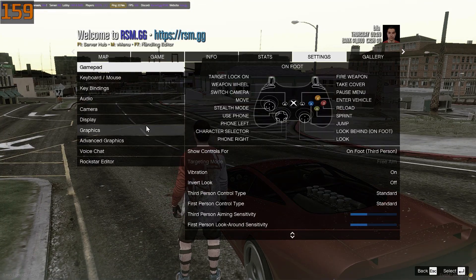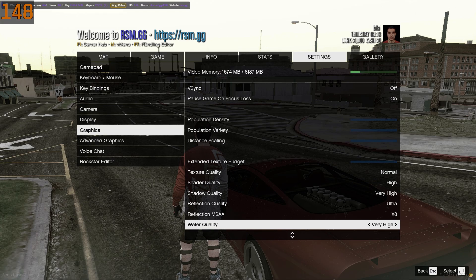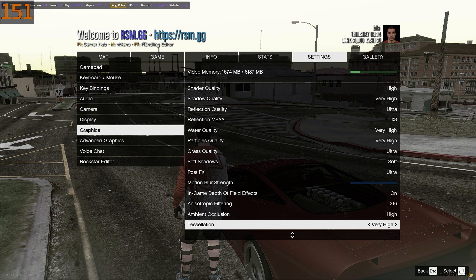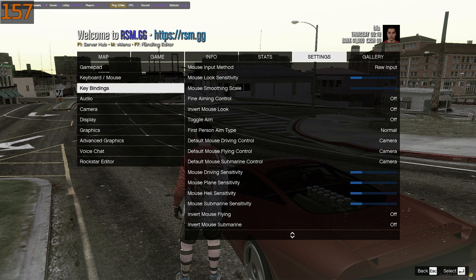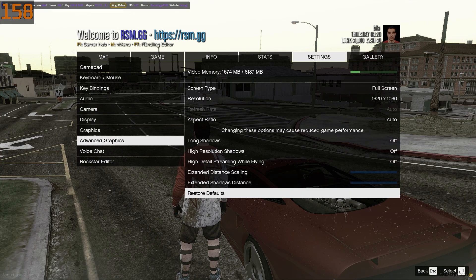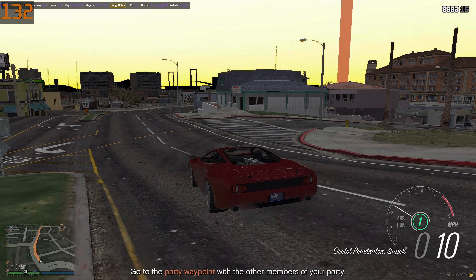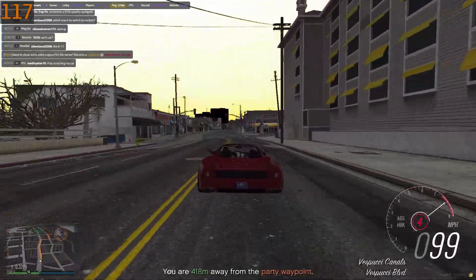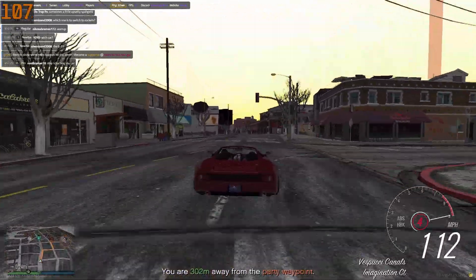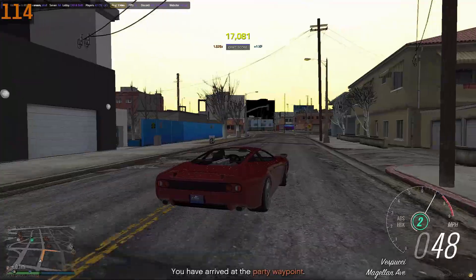Alright, now let's jump in-game. This is where the final magic happens. I'm going to show you the exact graphics settings I use to keep FiveM buttery smooth without making it look bad. These are balanced settings — you'll get a massive FPS boost without turning the game into a pixel mess. Just copy everything exactly how you see it. We're driving through the busiest part of the map, and look at those frames: no sudden drops, no random stutters, just clean and stable gameplay. This is the exact difference these tweaks make — you can finally enjoy FiveM without your game turning into a laggy mess every time you enter the city.